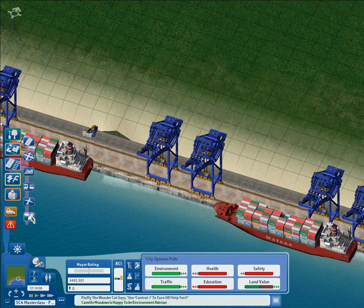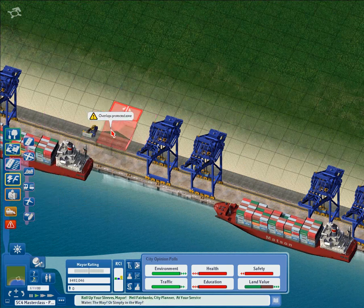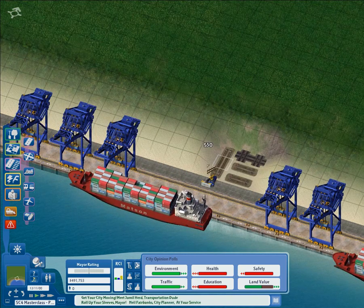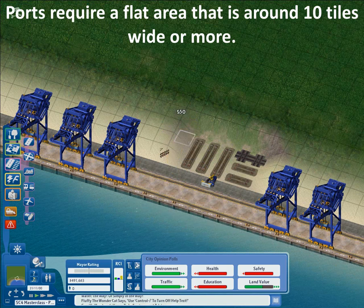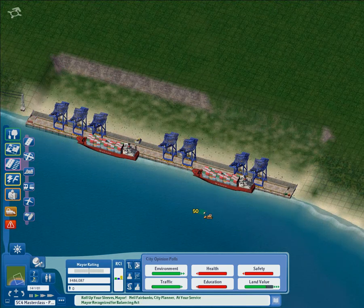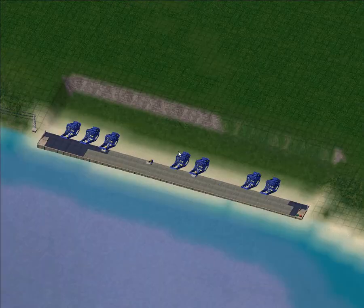Now it's time to extend the port and add some more features. To do this we need to flatten the land — the best way to do this is just to get one of our dock lots, because it automatically sets the terrain to the correct height. Then you can use the usual rail flattening method to flatten the rest of the terrain. You want to flatten as wide as the port, to about 10 tiles width. Use the train crew to make sure it's the correct height — it should be 250.5 metres. Eventually you'll get something like this.